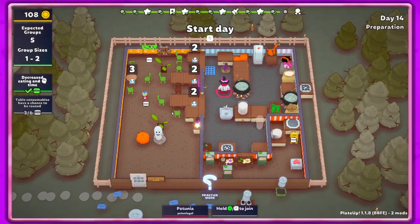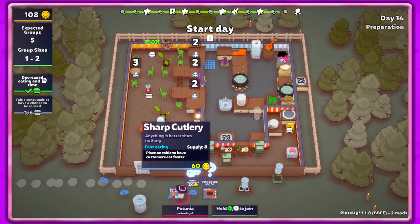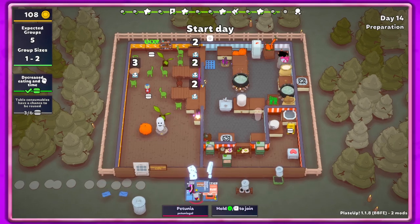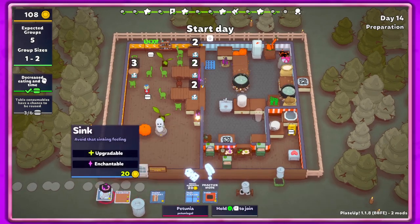Hey guys, it's Petunia Gal and we are back in Plate Up! Hope you're having an awesome day. So I bought the vanishing circle last time — that's going to be interesting. It looks very ominous over there, just a black hole. We have the microwave but I think I'm just gonna stick with what we've got.